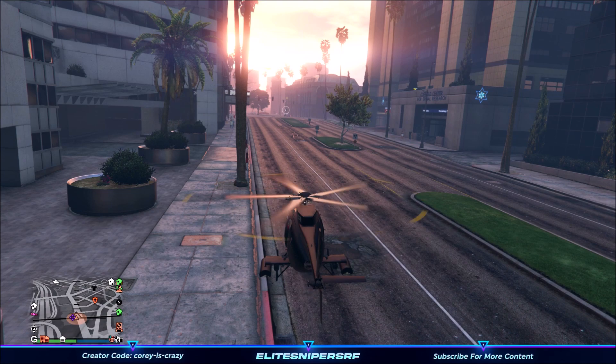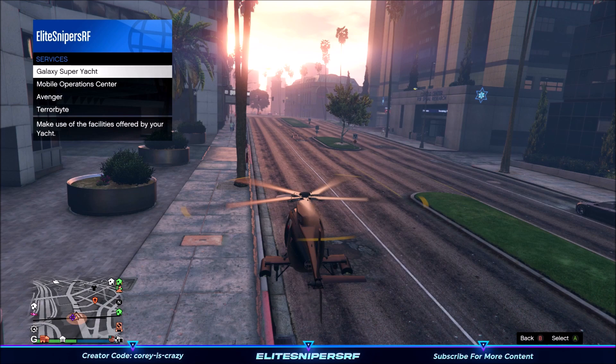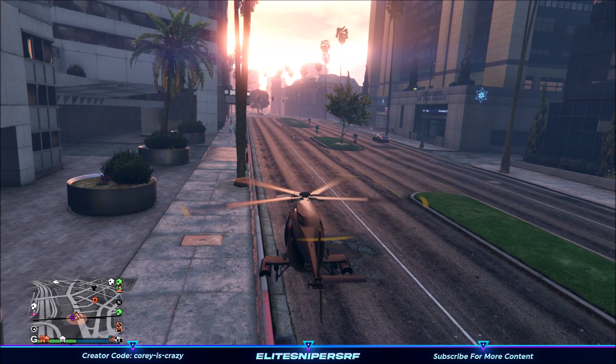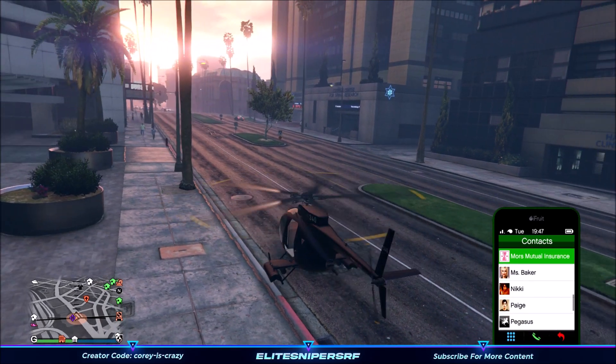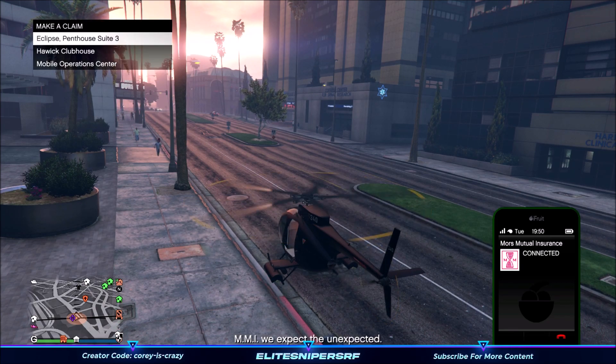The next step is to go to the interaction menu, go to services, and call in your MOC to the location we are at right now. Then go to your phone, go to Mors Mutual Insurance, and buy back the Fagio that you just blew up inside your bunker.